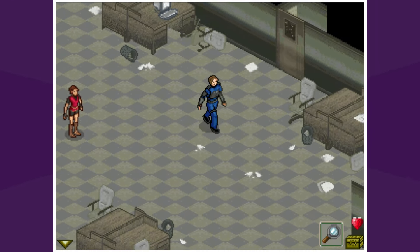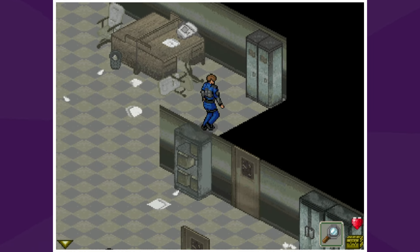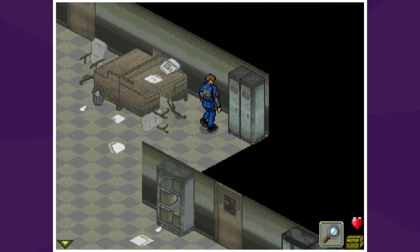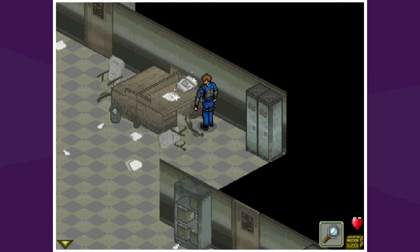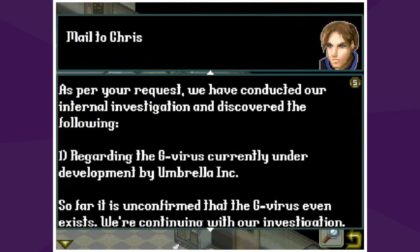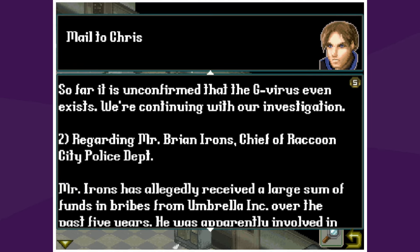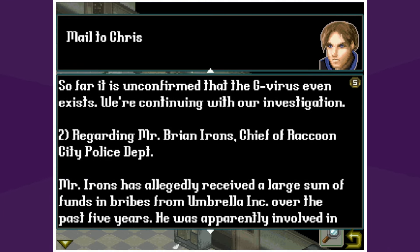I love Claire just standing there — she's really putting in work. Going down that hole. You found a fax: "To Chris Redfield, Raccoon City Police Department. STARS division — as per your request, we have conducted our internal investigation and discovered the following regarding the G-virus under development by Umbrella Inc. So far it is unconfirmed that the G-virus even exists; we are continuing our investigation."